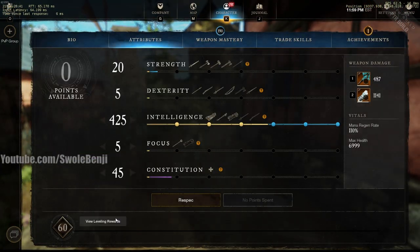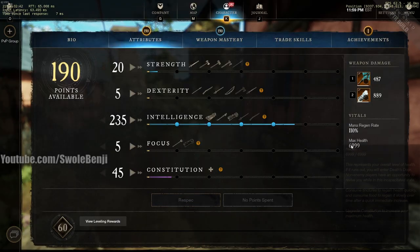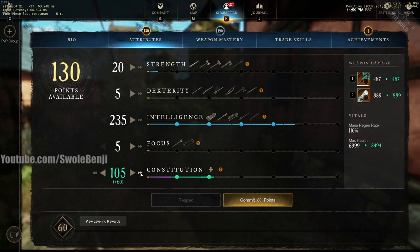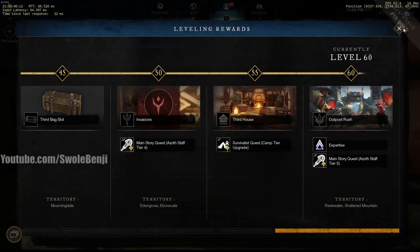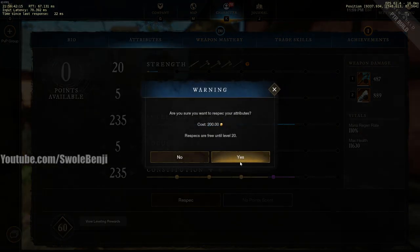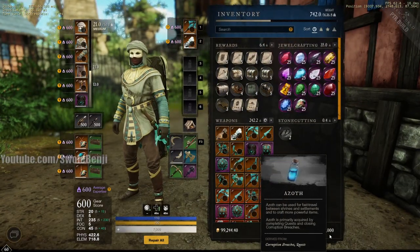You have 100,000 coins and you can just respec your stats. Right now I have 6,999 points — if I put it all into Constitution, now I have 11,000 HP. I can confirm that and then respec again because it says it's free, but I also have those 100,000 coins to cover it anyway. Pretty cool.